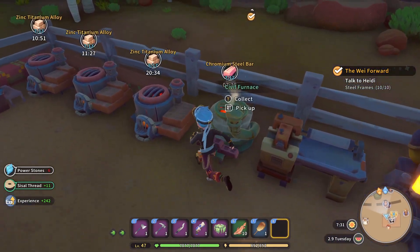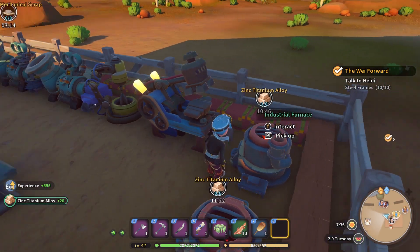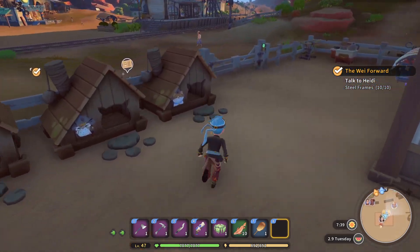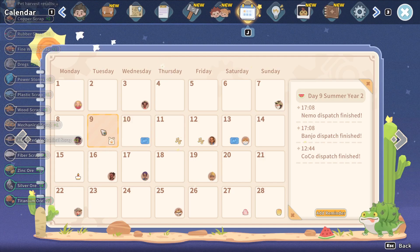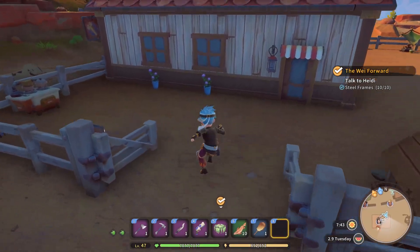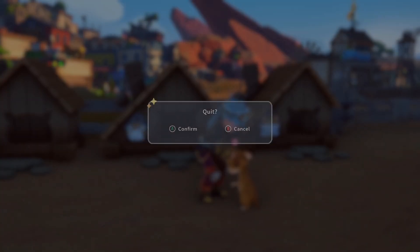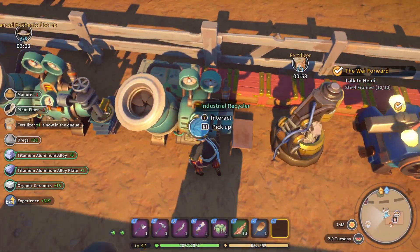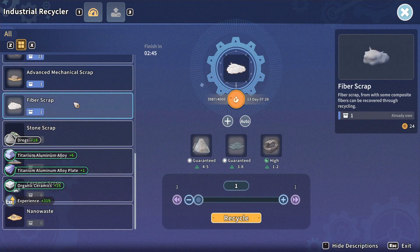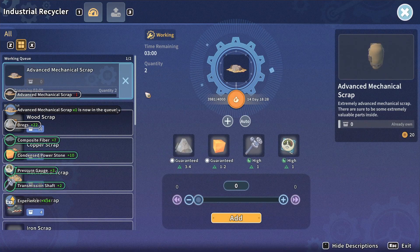We top up the water tank and furnace, collect our goodies, and check on the machines. Some we'll let finish what they're working on before reconsidering. Mian collects from the chickens. No mail today, no birthdays on the calendar, just the main mission. We check in on Timon the meerkat.